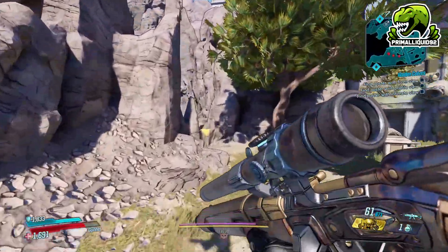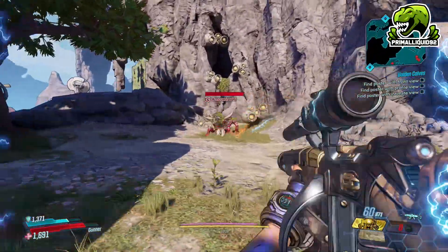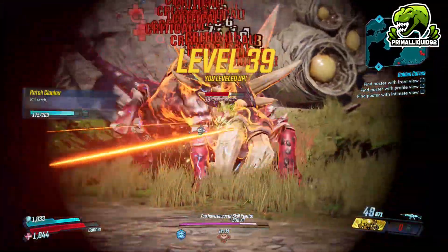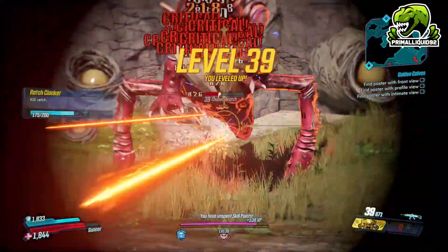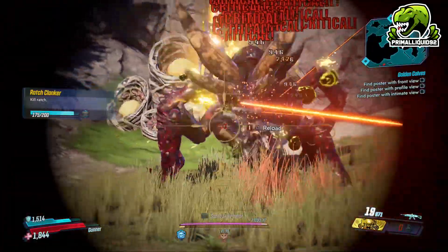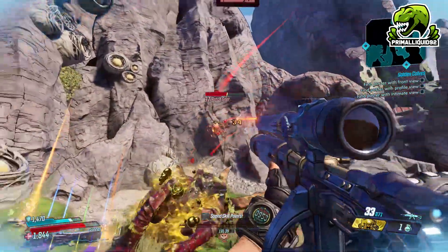You'll get to a fork in the road — you can either go along the big long bridge or head left towards the cemetery. Head towards the cemetery, and as soon as you go up the first set of stairs immediately look to your left. You'll see a small vaulting ledge — vault up and there is the Chupabro.